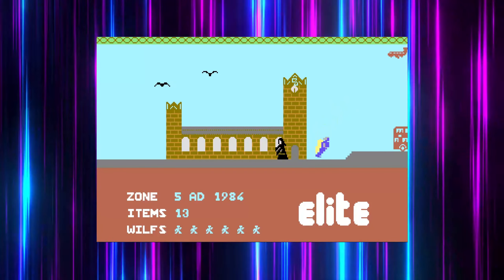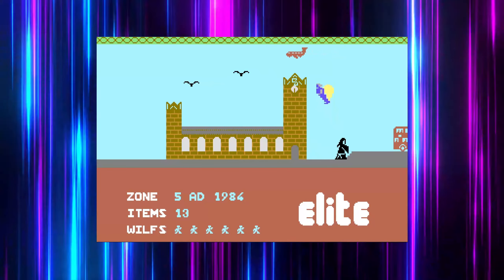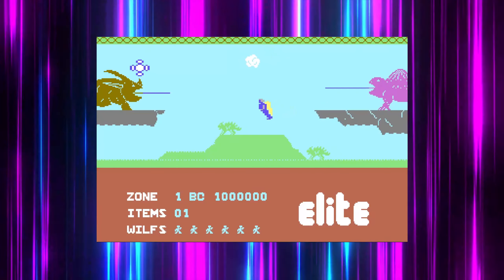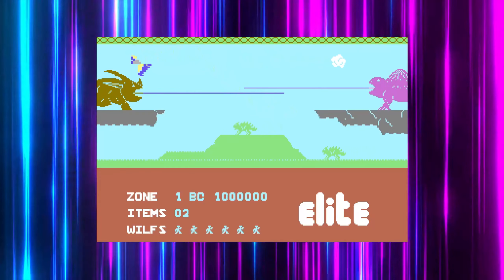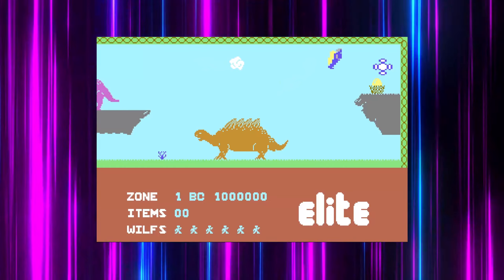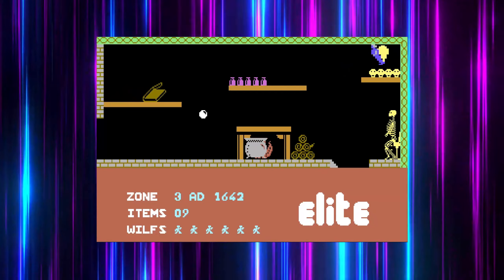You have no defenses — you can only try to avoid enemies, all the while picking up pieces of the talisman. Collect enough of those and a warp gate opens and sends you off to the next time period. There are six of them in all, with prehistoric BC, 960 AD, 1706, 1984, and a whole bunch more, each with its own look and enemies to avoid.